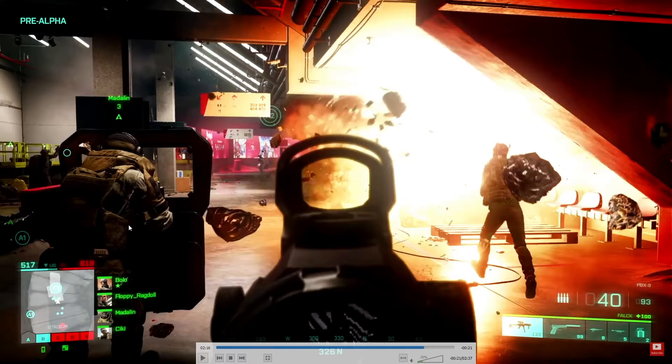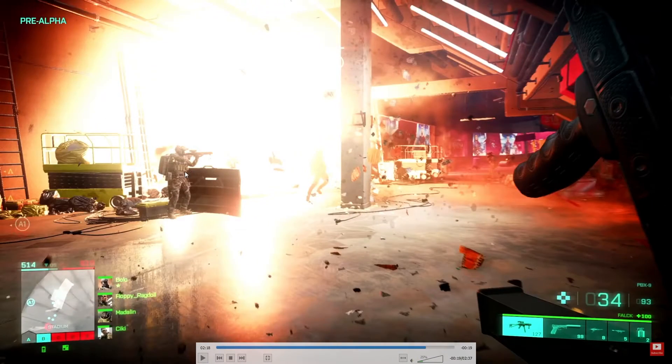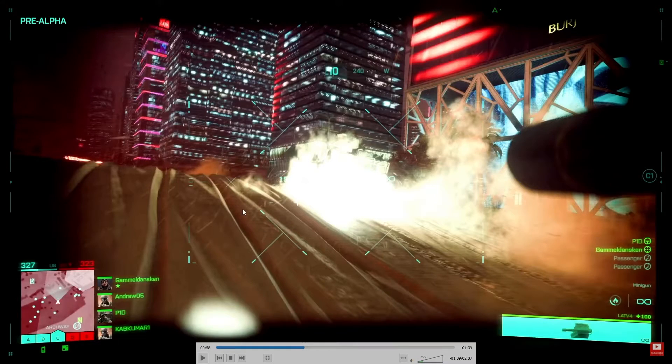Something I noticed in this scene is that this guy has a riot shield — he's actually behind some kind of deployable shield that has a handle on it and kind of looks like it folds up. Maybe there's a class that has riot shields, or maybe it's just a gadget you can equip in your inventory to deploy. Either way, it's a new gameplay addition.